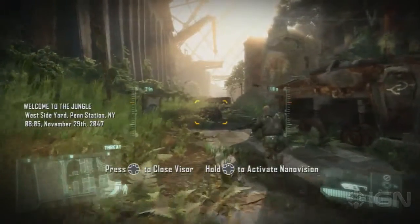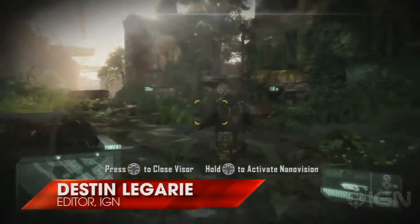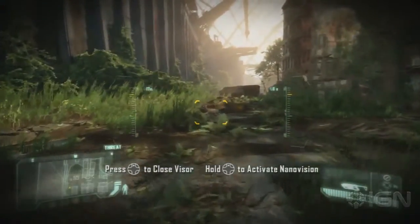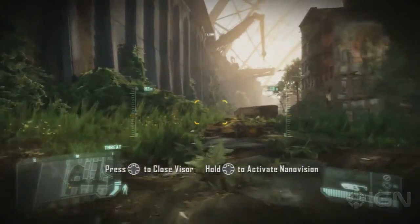What's up everybody? Destin Laguerre here showing you how to get the Bang for the Buck achievement/trophy in Crysis 3. Now to get this, just start up the second chapter, Jungle, and you'll see this deer running around.